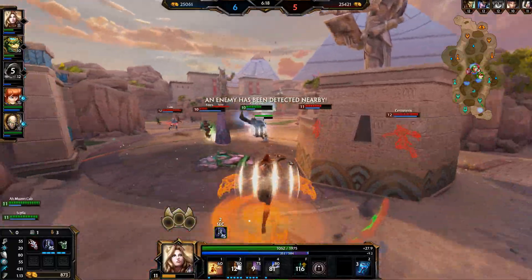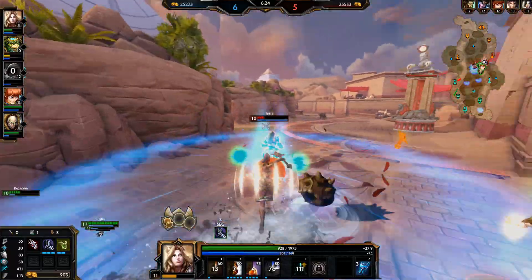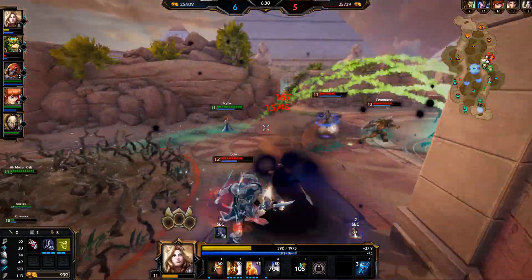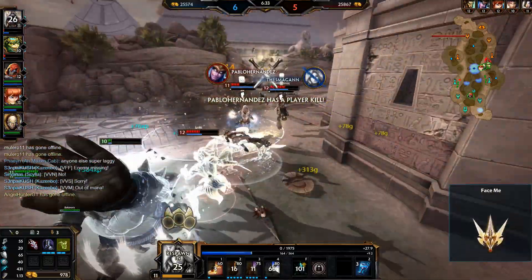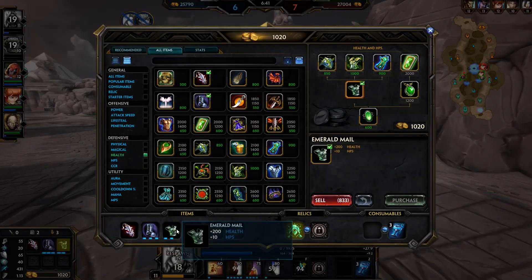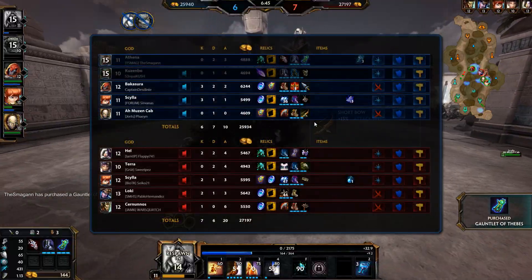Tara's going to take a lot of damage there. Oh Scylla got it — oh the med though. I'm going to die and Hel is not going to go down either — man they got so low there. We need some anti-healing. I'm probably just going to have to go Pestilence before Heartward because I don't know if anyone else is going to build any anti-healing.